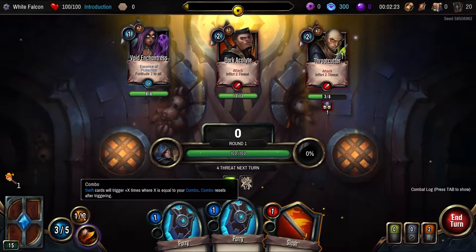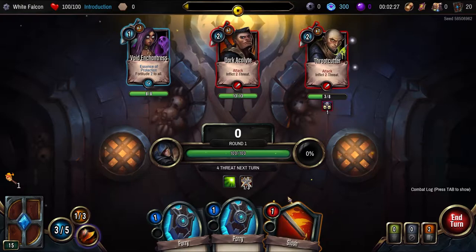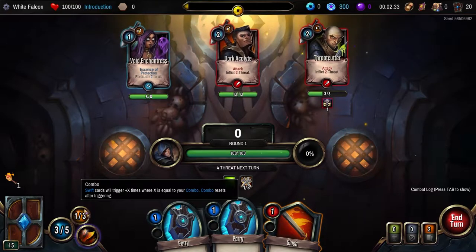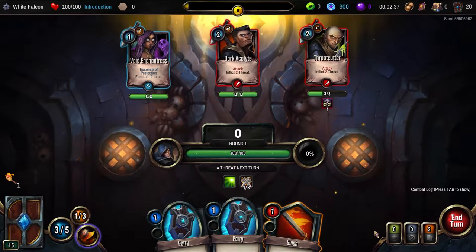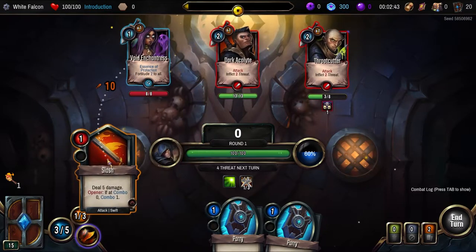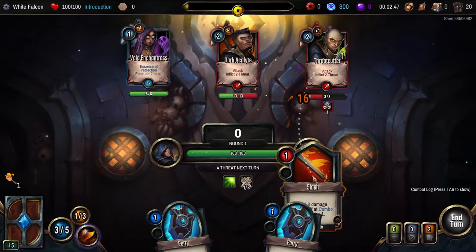We're on one combo. Swift cards will trigger X times where X equals your combo. Attack swift. Combo resets after triggering. Will that trigger? Should we attack her? I want to take this guy out — 16. It will — 10 damage. What's this do? Binder bull — suffers 50% more damage.